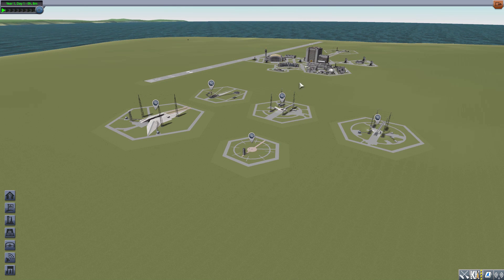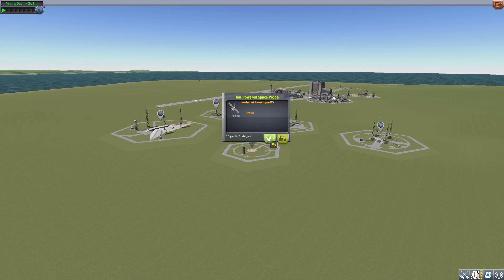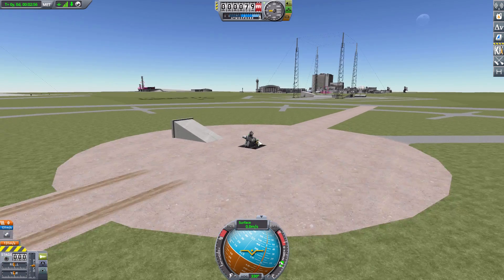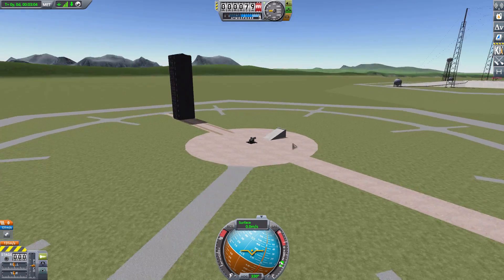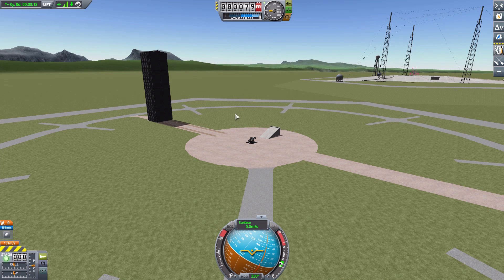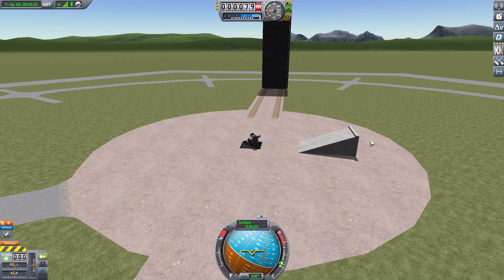They are fully functional, usable launch pads, and I've used the Vehicle Assembly Building to put a rocket onto each of them. Let's jump right into this ion-powered space probe to take a look at the smallest of the five — by far the least complex and built for the smallest rockets. For the other four I used the default CommSat satellites, but even those were too big for this tiny launch pad. It's still a very cool one — great for early game small sub-orbital science rockets. We've got an exhaust deflector and a little tower, which is cool.